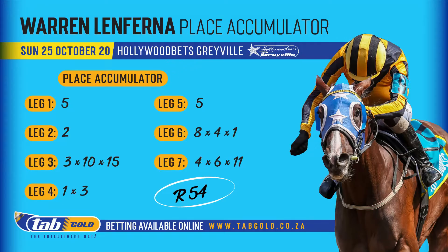Welcome back to the studio. As you know, from me you're going to get a place accumulator, pick six, and jackpot from Graham — you're getting the PA, pick six, jackpot, jackpot two, and a bipot as well. Let's start off with my place accumulator: 54 South African rands is what it will cost you for a full unit, and we're opening up the batting vigorously — number five in the first leg banker.